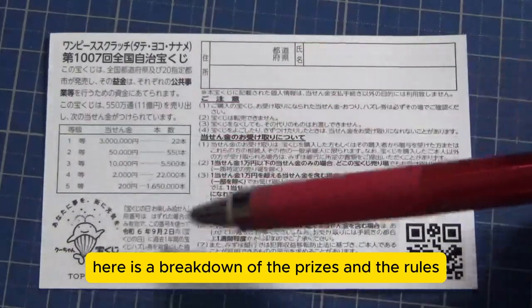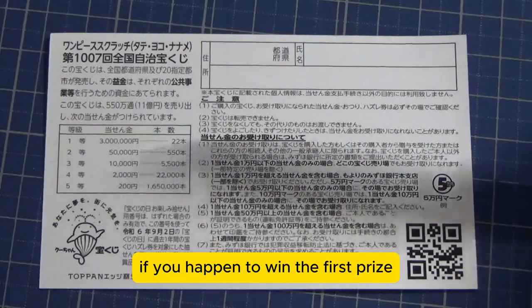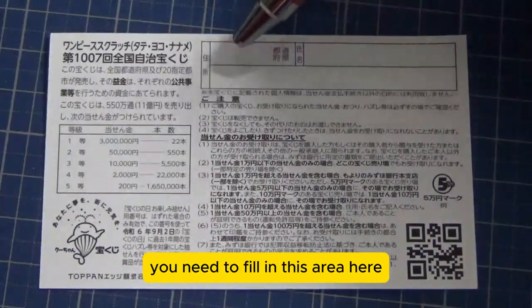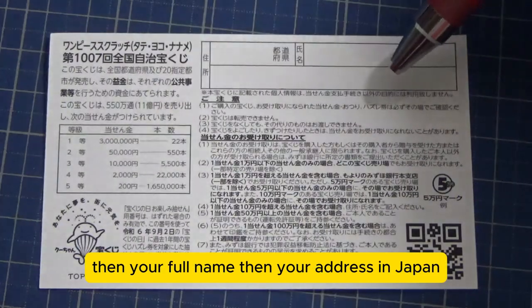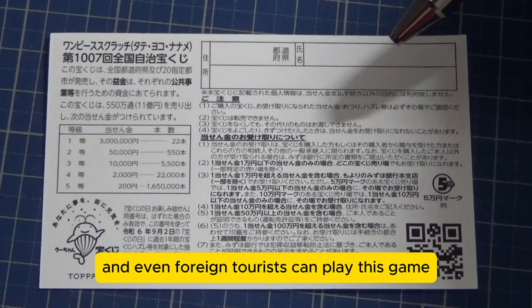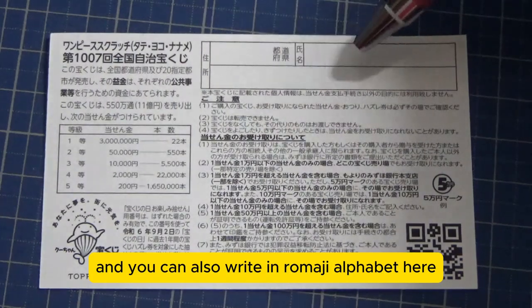Quickly looking at the back, here is a breakdown of the prizes and the rules in Japanese. If you happen to win the first prize or anything over Goman En, you need to fill in this area — your prefecture, your full name, and your address in Japan. All winnings are tax-free in Japan, and even foreign tourists can play this game. You can also write in Romaji alphabet here.